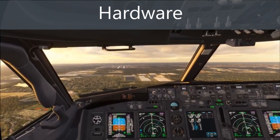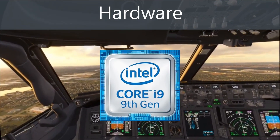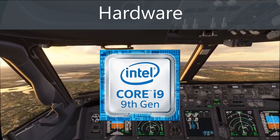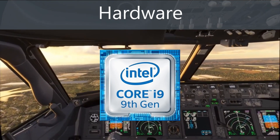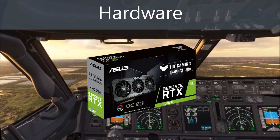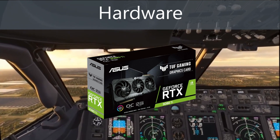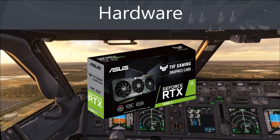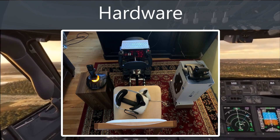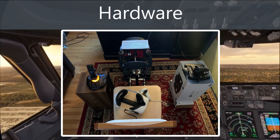First let's talk about hardware. I've got a pretty good PC running right now. I'm running an i9-9900K overclocked to 5 GHz with a custom cooling setup. For GPU I've got an Asus RTX 3080 Ti, stock with no overclock. My Nvidia settings are pretty much standard except I have power management mode set to prefer maximum performance. I have 32 gigs of DDR4-3200 RAM, and I'm running an Oculus Quest 2 as my headset.